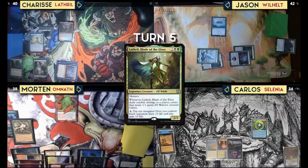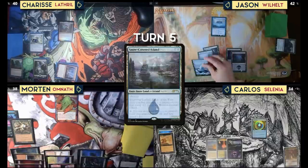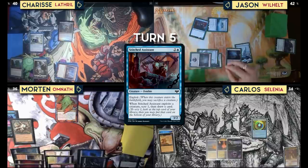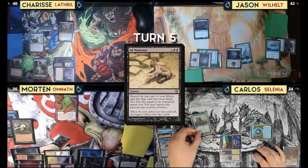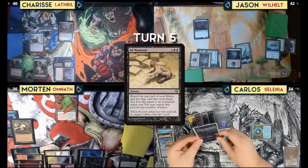Tap four for the commander and put a counter on Door of Destinies. Pass. I know what Omnath does, Morton — I'm going to hit you for two, flying. I understand. I take two. Cast Stitched Assistant — it has exploit, so when it enters the battlefield I exploit Wonder. When it exploits a creature, scry one and draw a card. Pass.